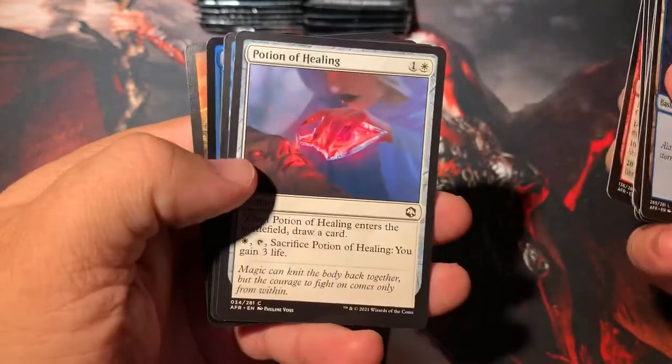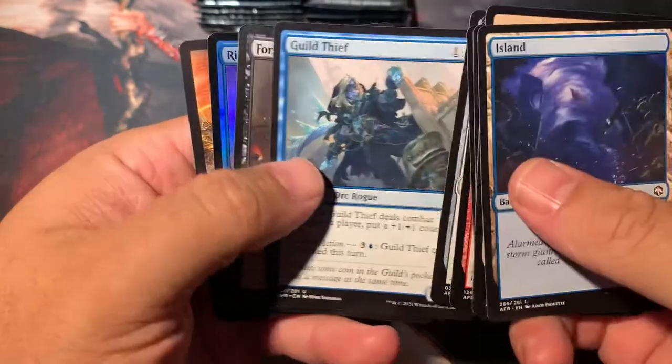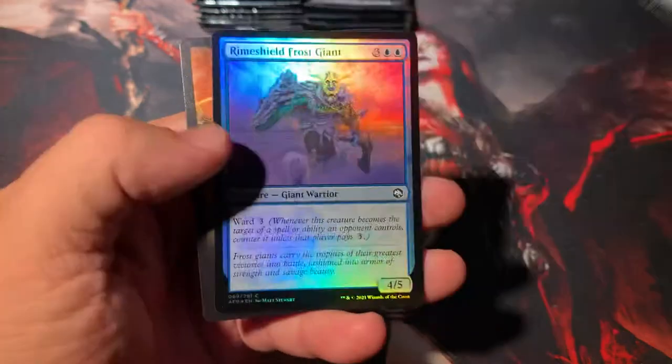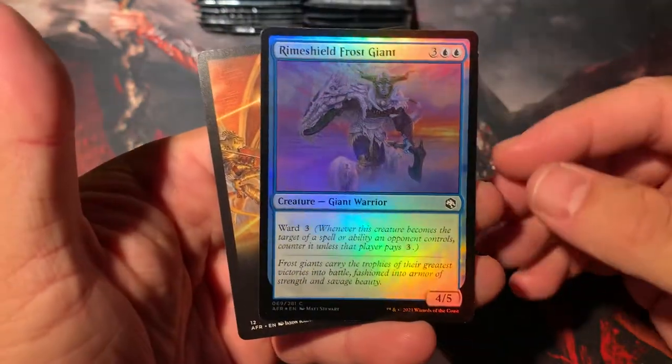We've got Burning Hands, Chaos Channeler, Potion of Healing, Guile Thief, and Force of Valor — Paladin is our rare. We have a Rime Shield, Frost Giant foil, and Xanathar on that ad.